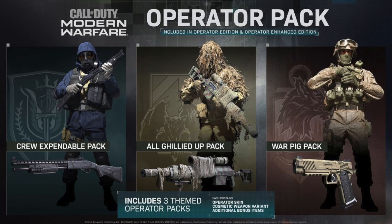Starting with the Crew Expendable Operator Pack — you're going to be playing as Soap McTavish from Call of Duty 4: Modern Warfare, from the second mission 'Wet Work,' where you went onto that boat very stealthily looking for a nuclear device. His operator name is Otter, the themed skin is a special operations look with a gas mask, and the cosmetic weapon variant is a short-barreled pump-action shotgun designed for close encounters — the phrase is actually scratched into the stock. The weapon also comes with oil and surface markings.